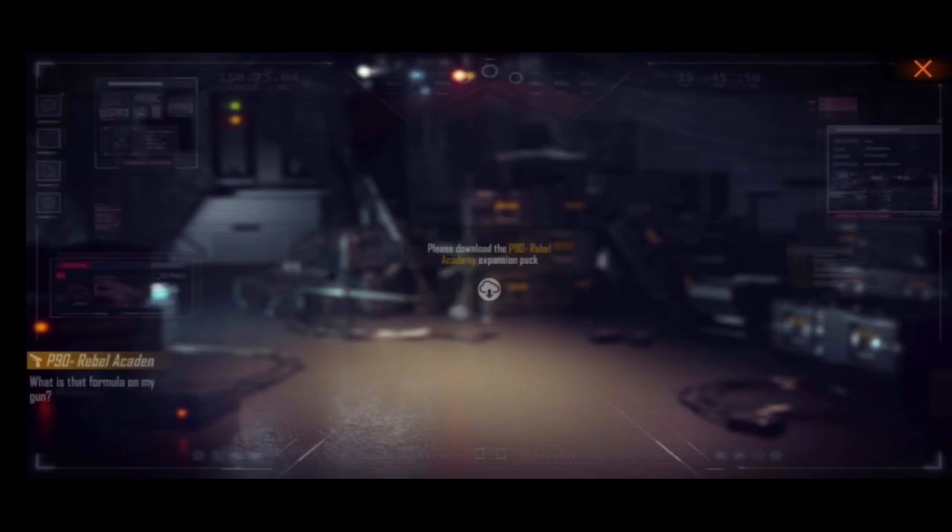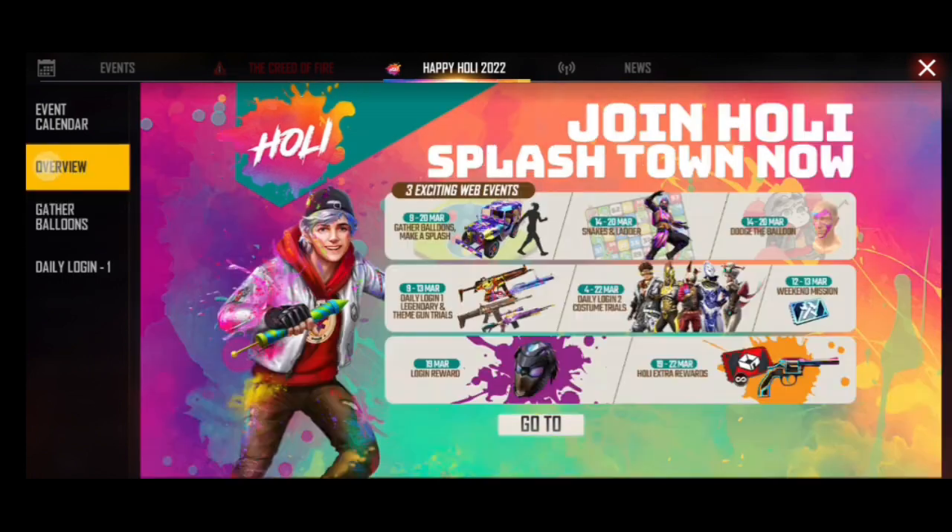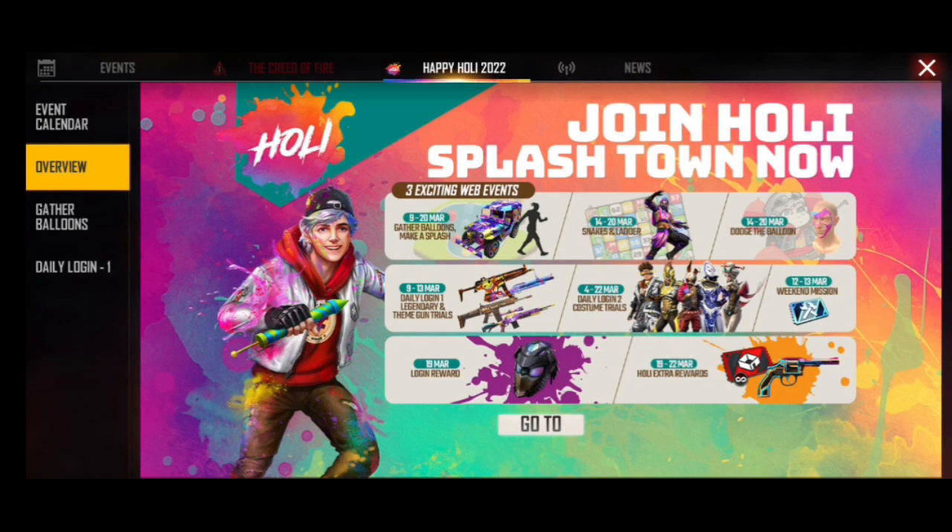If you want to get your gift from the daily login reward, this is one week only for you as a trial. You will get to see a Jeep skin and a colorful male bundle which will also be free. Here you will find a helmet and an Infinity Room card because you can play Infinity Time for one day. You can try it as a trial so that if it feels good, you will purchase it next time.